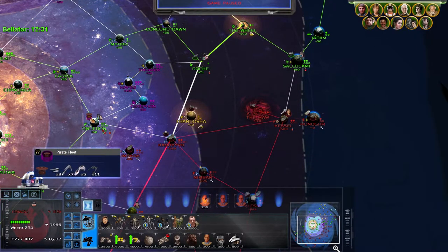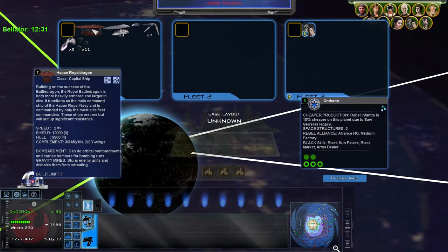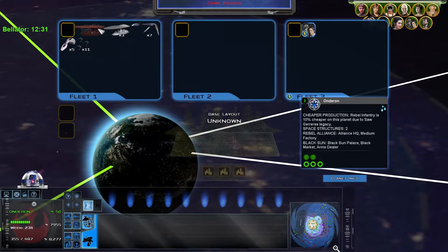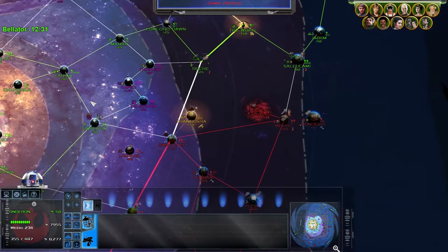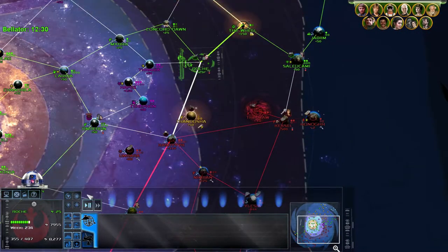Oh hello, what's this? I haven't seen this before — the Hapen Royal Dragon. Building on the success of the Battle Dragon, the Royal Battle Dragon is both more heavily armed and larger in size. It functions as the main command ship of the Hapen Royal Navy, commanded only by the most elite fleet commanders. So that's basically their super capital ship. Hapes are going to start to be more of an issue now, I think.